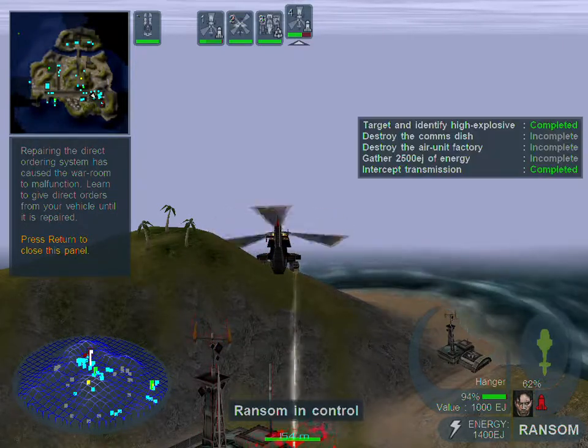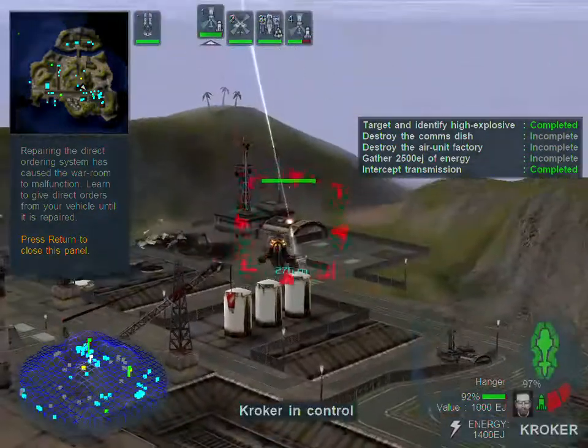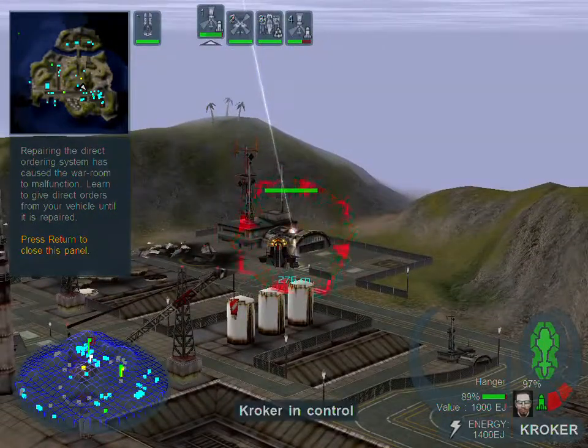That tanker might create a large enough explosion to destroy the comms dish. This is air unit production — we are under attack. Repeat, we are under attack.